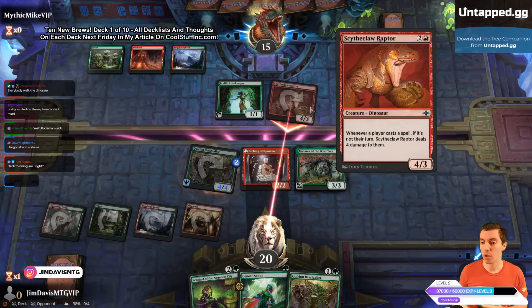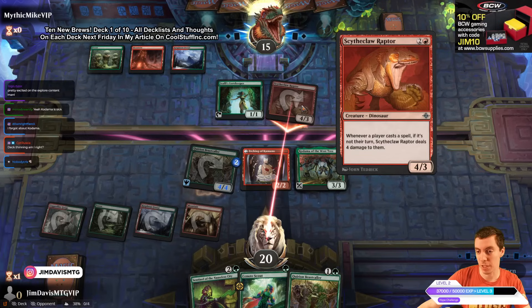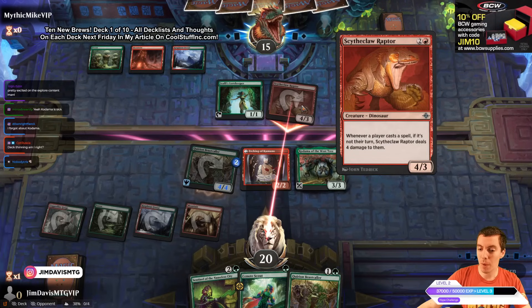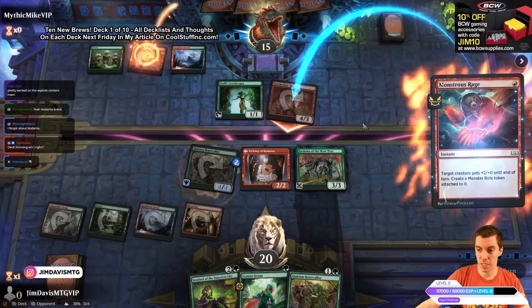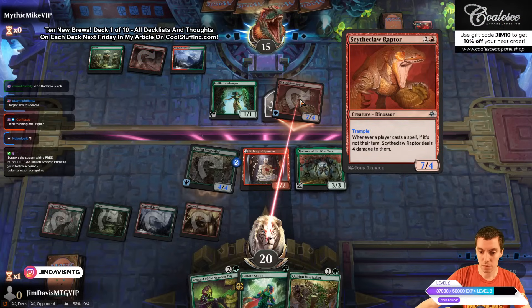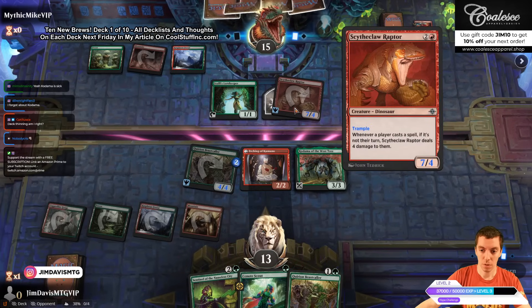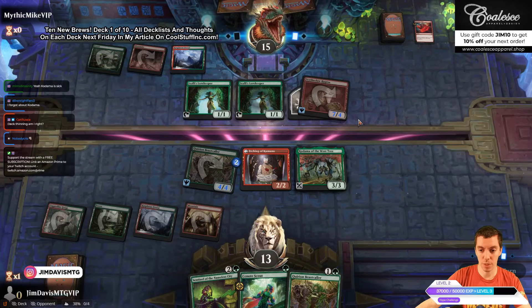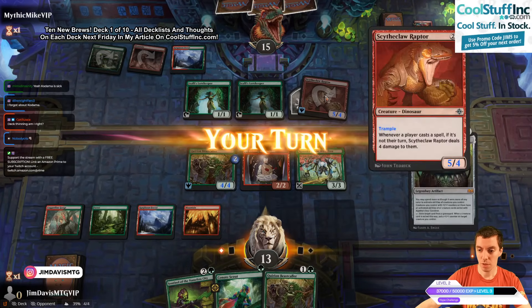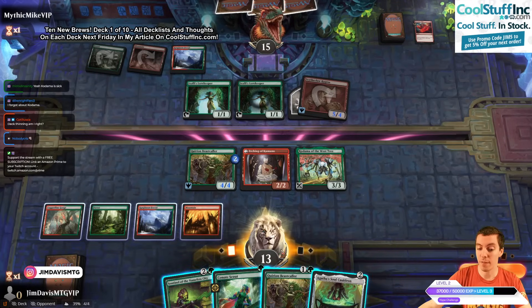Scythe Claw Raptor — new card, a 4/3 dinosaur. Every time any player casts a spell on an opponent's turn, they take four damage — that's a lot, which will punish Wandering Emperor and counterspells. No blocks for us and we see a Monstrous Rage. Opponent's a monster! They excise the Warkeeper again and have a 5/4. We draw Soul Cauldron — nothing in the graveyard yet, but explore effects will help us find stuff.